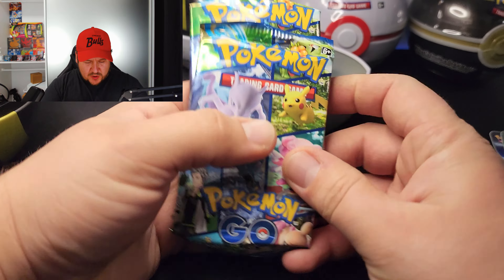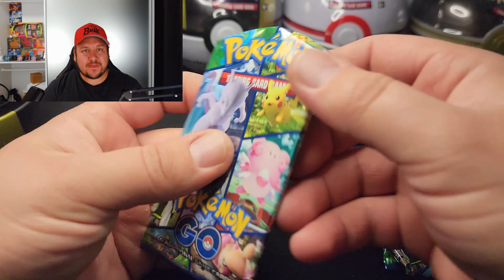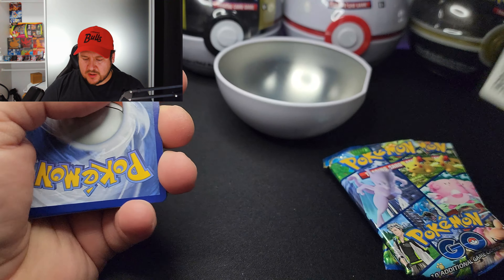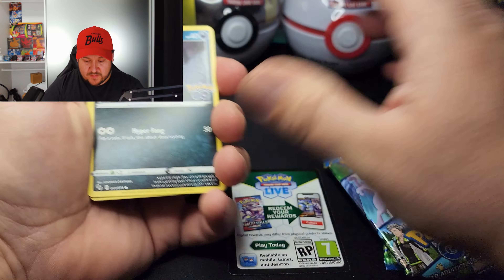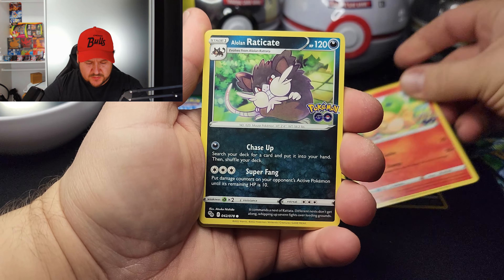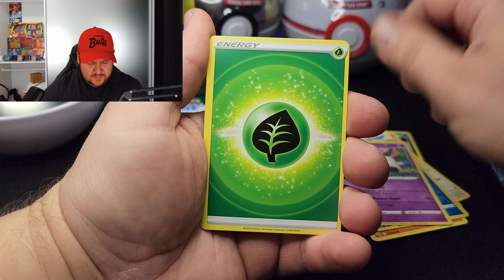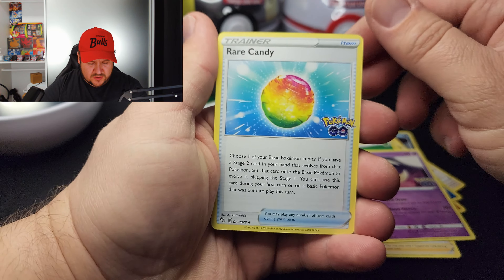Alright, we've got three Pokemon GO packs here. First pack: we have an Alolan Rattata, a Numel, an Alolan Raticate, a Tranquil, a Larvitar, a Lapras reverse holo, a Sylveon holo. The rest: a Conkeldurr trainer, a Lunatone, and a Rare Candy.